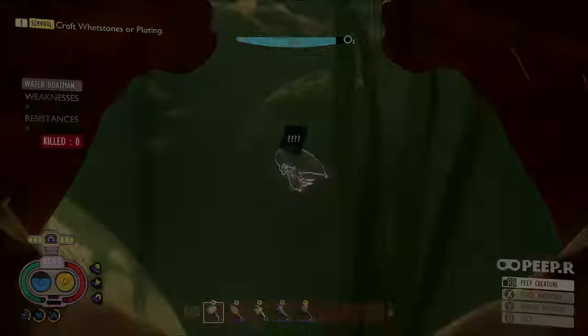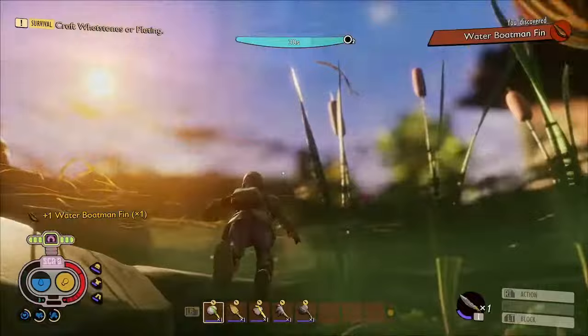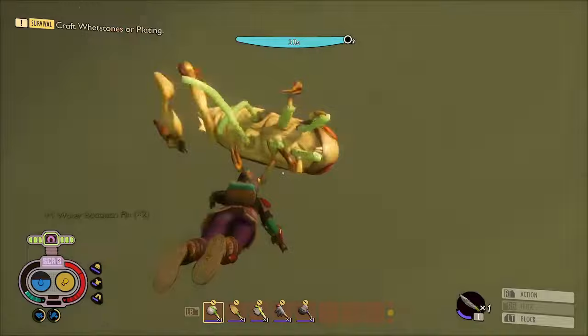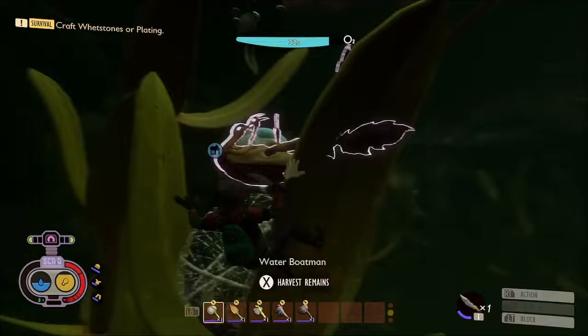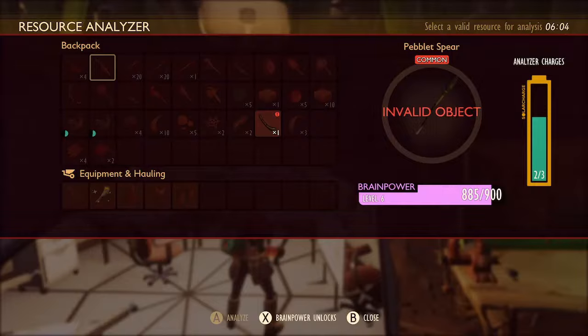The next thing we'll need is water boatman fins. Now despite clearly having two fins, I've only ever gotten one fin from each water boatman, which means we'll need to kill four of them in order to make the finflops. So we'll head back home and go to sleep. Don't forget to analyse everything you've picked up.